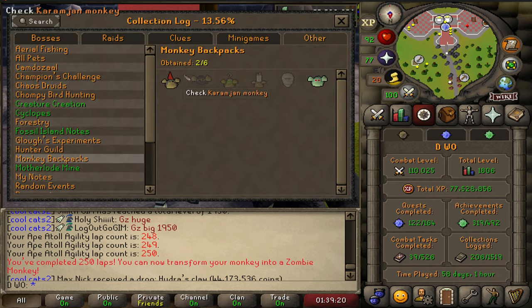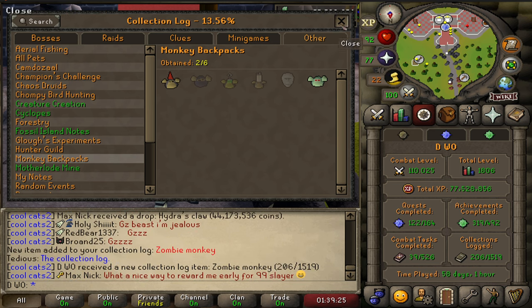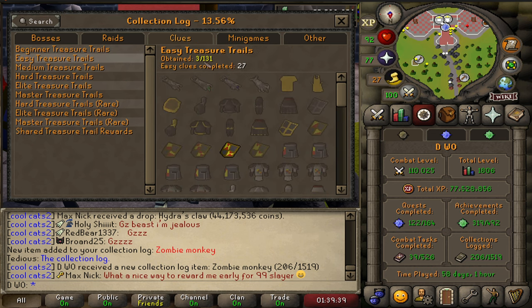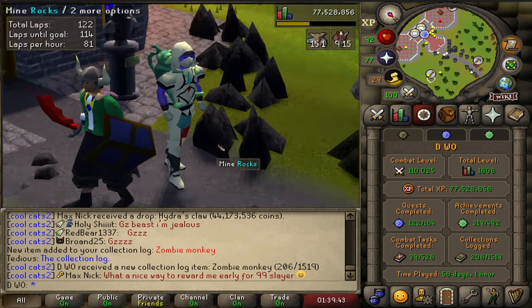We've got two here looking beautiful. I really want to push the collection log — I'm enjoying the clog content. It's at 206 and an easy way to get it up would be to knock out some clues. We've got the shared table at only 15, easy at 3, medium at 18. Let's do a couple of clues for some easy collection log entries.